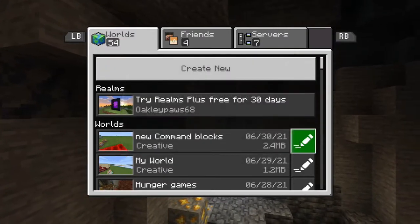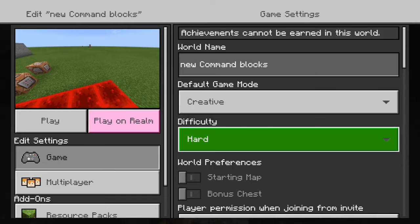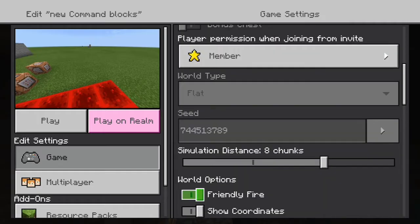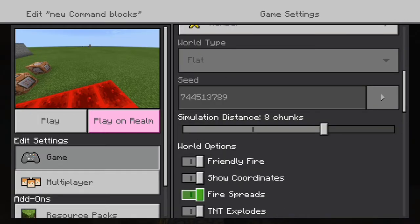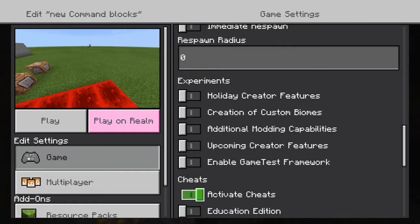If this is a pre-existing world, you're going to want to click on the pencil. If you're making a new world, you'll get these options anyway. I would recommend setting the world to creative because in survival you can't use command blocks. You can still do slash commands in chat though. Something else that would be helpful is to turn on show coordinates so you can actually see the coordinates you're at. And then the most important step: make sure you have activate cheats on.